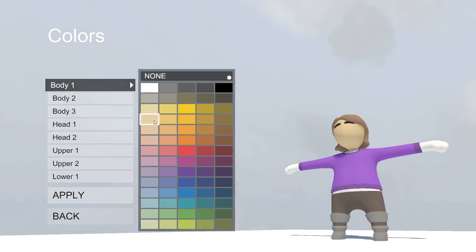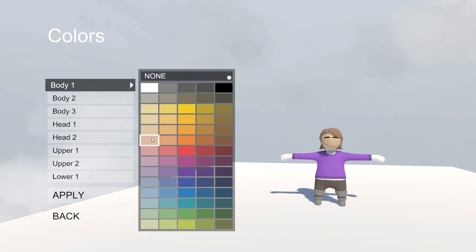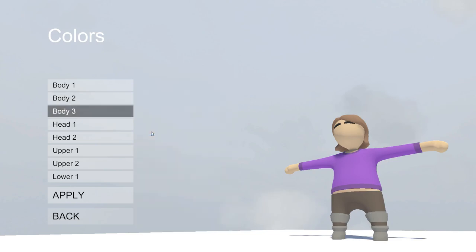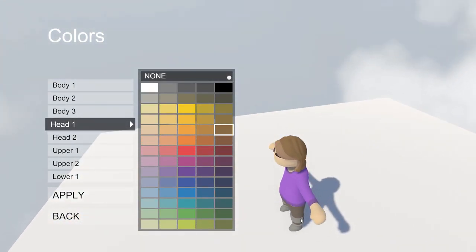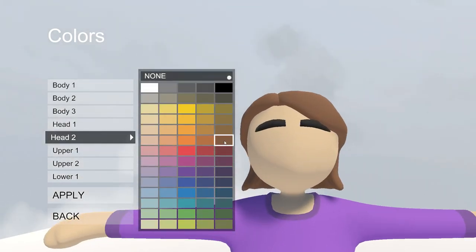Now we're gonna go to colors and edit everything. What's body one? Body one is your head — skin tone. I'm usually pretty pale, not quite that yellow. Go to the right and up — we're gonna go with this one because it's the most natural skin tone. Then that's the hands — we're gonna make the whole body one color.